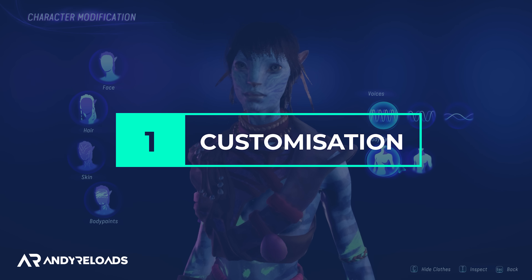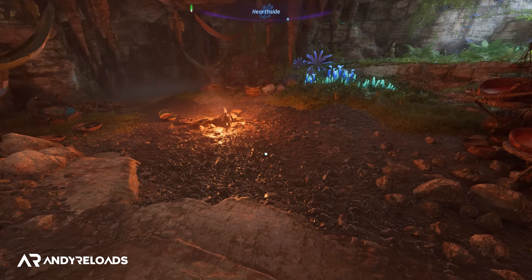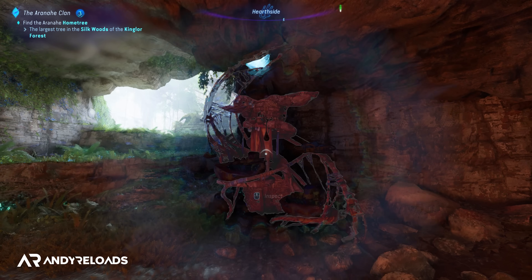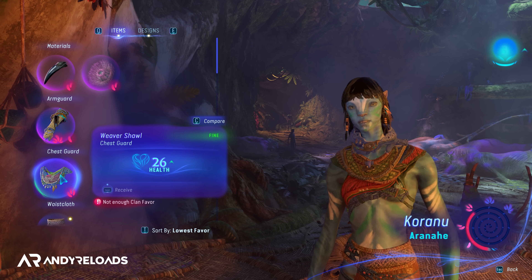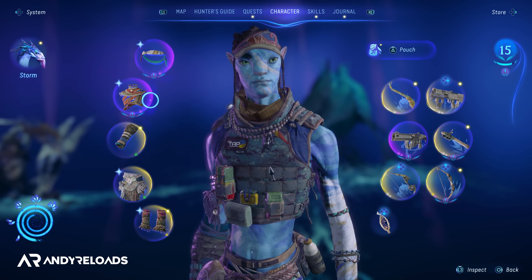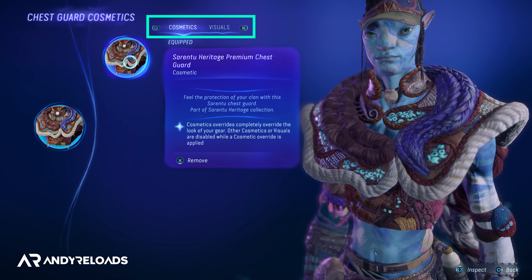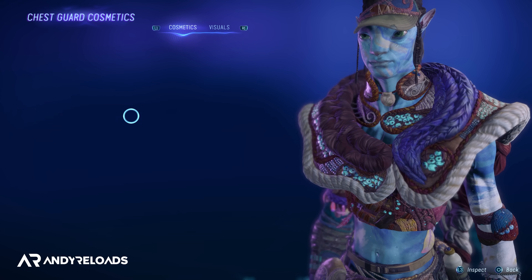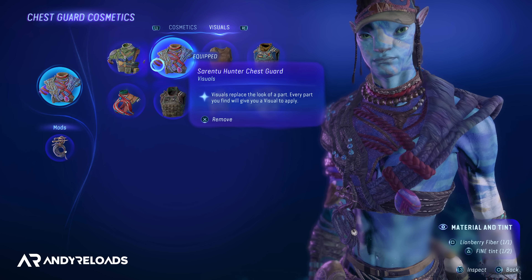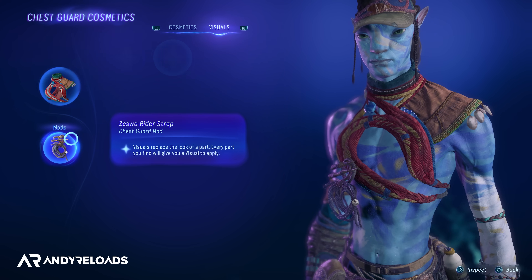At the start of the game you can customize your character, but don't spend too much time perfecting your look because you can alter your Na'vi's appearance at any of the three clans' main home bases at an interactable table called the Changing Places table. As the story progresses you'll earn new cosmetic items, which can be applied in your character inventory screen under the cosmetics tab. The Visuals tab shows all items collected in-game even if you've discarded them, allowing you to change your character's look without overriding the stats of your equipped armor — essentially a transmog system. You can also change the look of your mods in this menu.